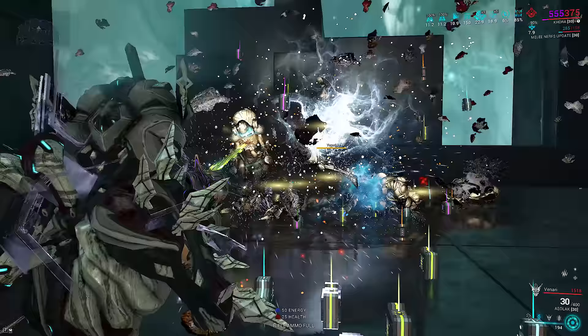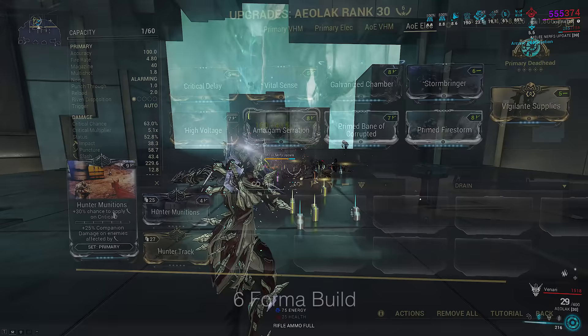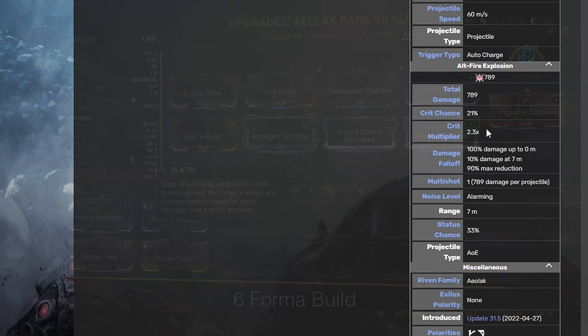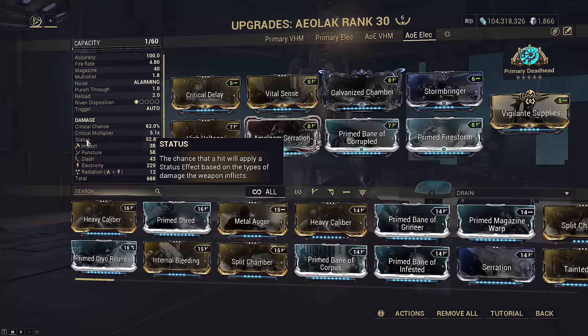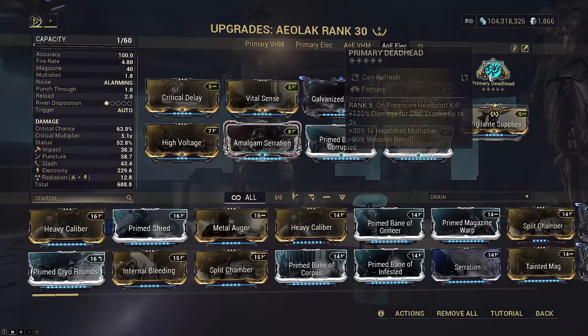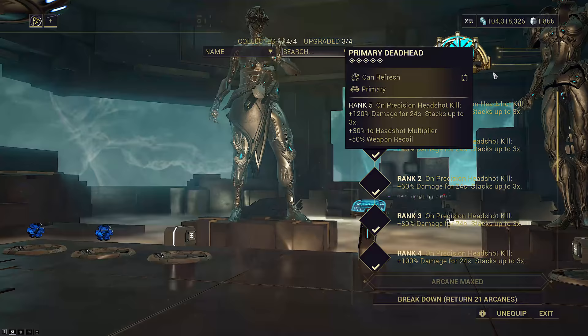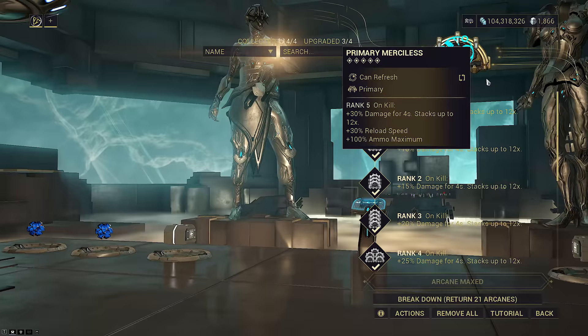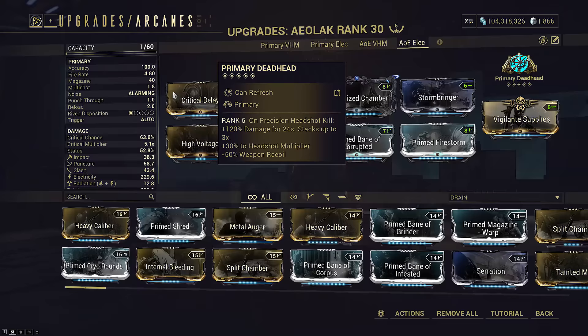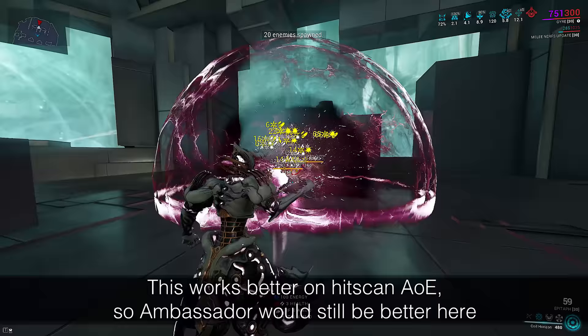This is an electric grouping AoE build. Because we don't need Hunter Munitions anymore, we can drop it for Prime Firestorm to boost the middling base range to 11.62 meters. Normally this wouldn't be as important but with 90% falloff, it is. Because electric scales off of elementals where slash doesn't, we double slot electric mods over the viral. This build only has 52.8% status but it's more than enough. I would recommend running Primary Deadhead for the extra headshot multiplier since electric dots can chain heads. But if you don't want to deal with the 2 second reload, feel free to run Merciless instead to cut it down to 1.5. Ragdoll hitboxes on grouping would multiply your damage too, even if you don't aim at heads.